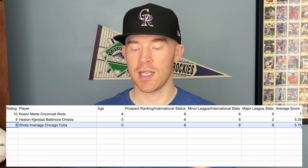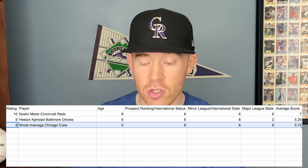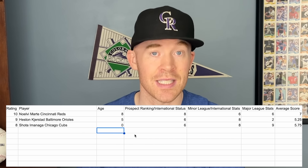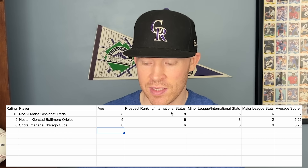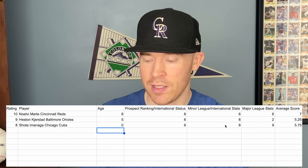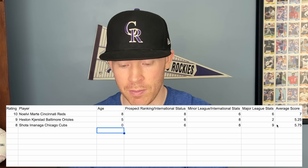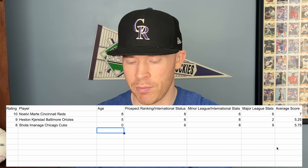At number 8 we have Shota Imanaga. You might ask why he's so low when he's probably the leading Cy Young candidate right now — it's because he's 30 years old. A 30-year-old foreign pitcher coming to the big leagues is hard to have a ton of card value, even with success. If he were 24 or 25, he probably would have been top two on this list. I included his international status rather than giving him a zero, since multiple teams were after him and they paid him a big contract. His big league stats are probably the best on the whole list — I gave him a nine. He'll have some collectability for international appeal as well as being a Cubs fan favorite.